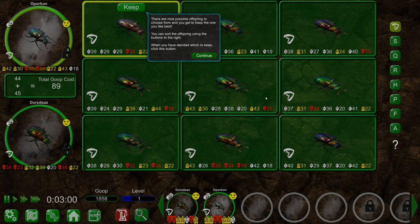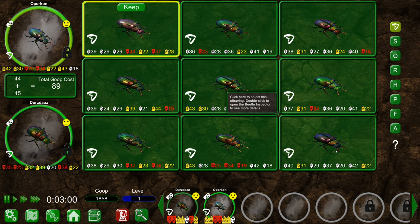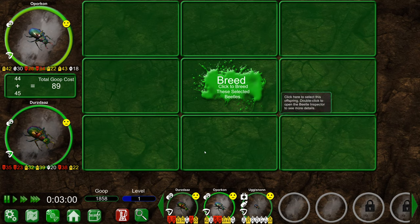That's a disgusting noise. There are nine possible offspring - choose the one you like best. You can sort the offspring using the buttons to the right. Each of these arrows indicate a superior or inferior stat relative to the other beetles. You can double click an offspring to bring up the beetle inspector for more details. This one is just straight up better in all categories - roughly equivalent or better across the board, whereas this other guy is trash in like three categories.